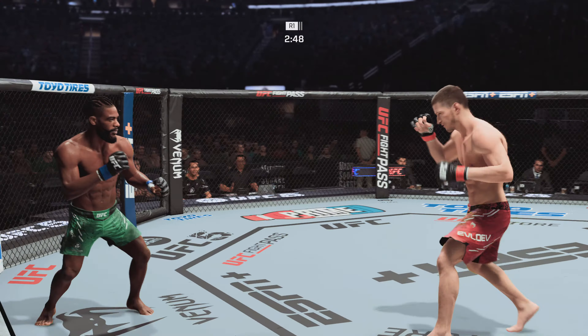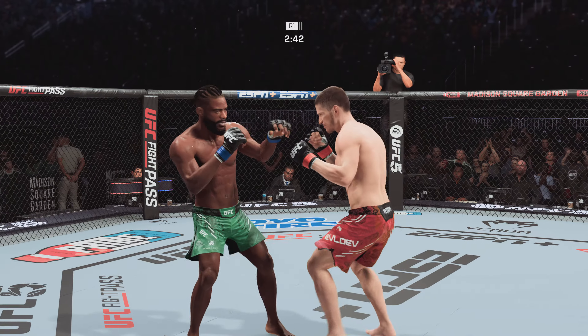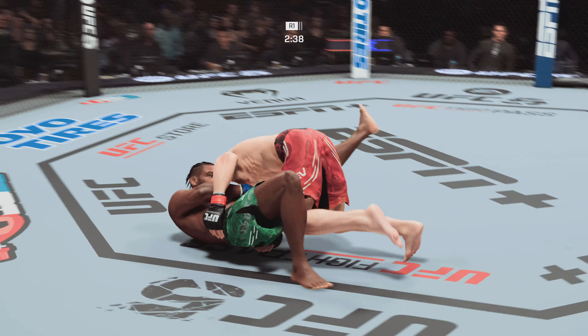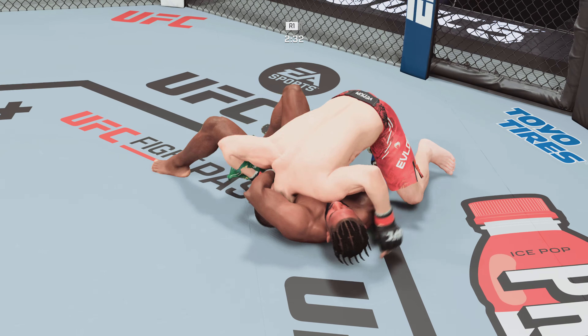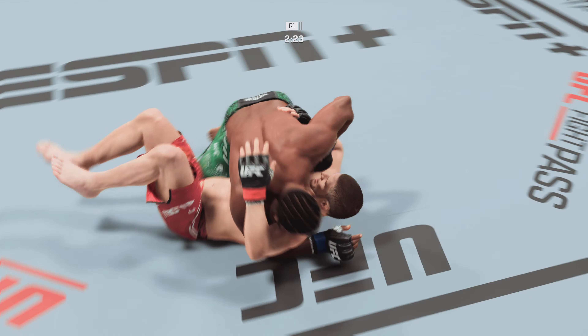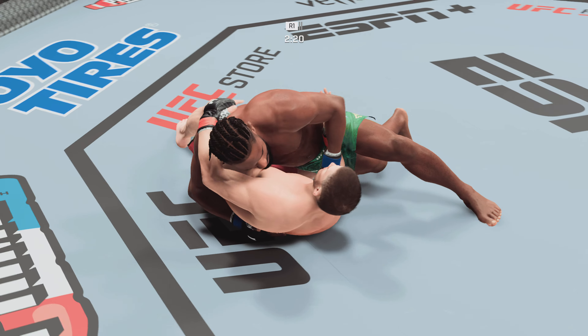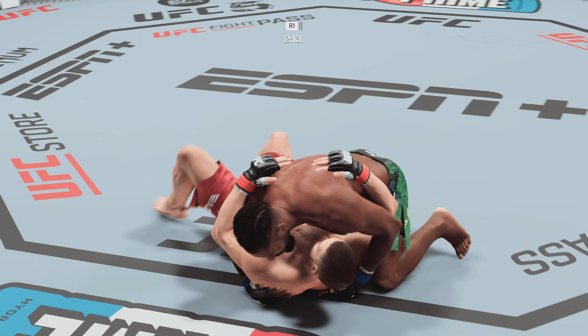He lets his opponent stand back up. He's going for the guillotine! What a beautiful counter to the guillotine there — get sidemount, and now maybe the top choke will be there. He escapes! He got out. That is great submission defense.